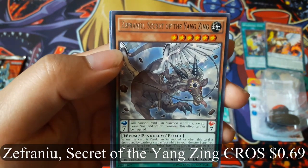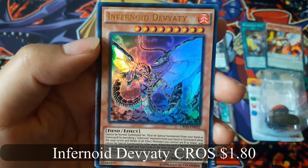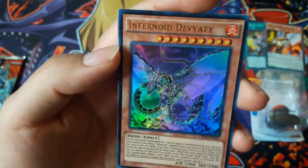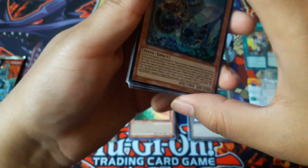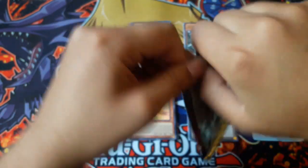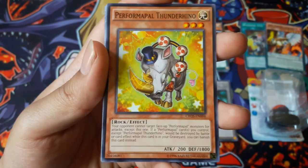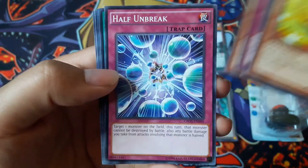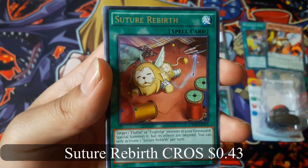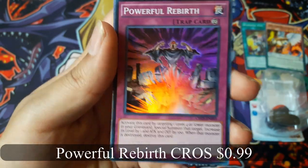Zephyr Neum Secret of the Yangtze - hope I'm saying that right. Oh nice, Infernoid Dev Yachty for an ultra rare! Performer Pound Thunder Rhino, Sir True Rebirth for a rare, Powerful Rebirth for a super rare. That's nice.